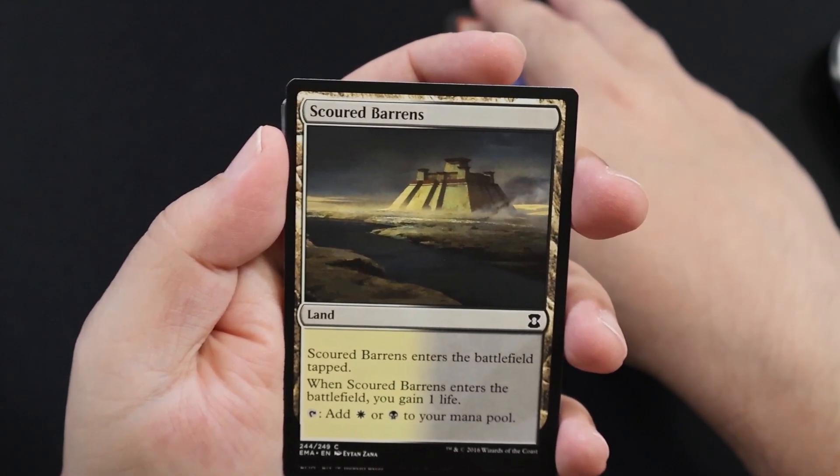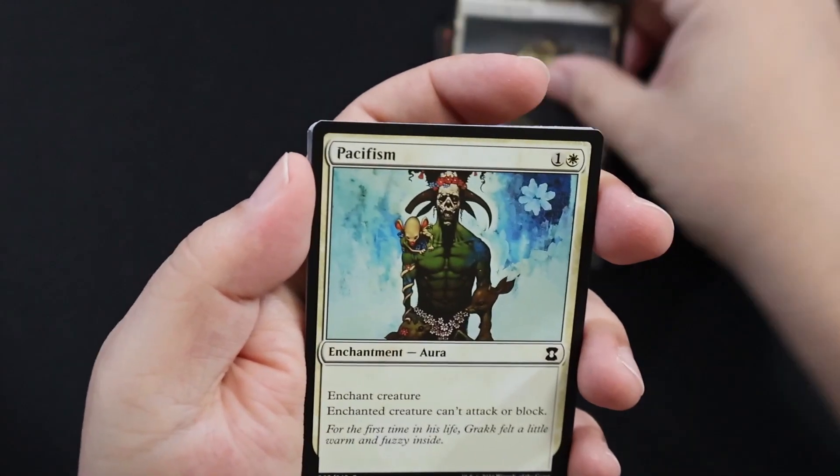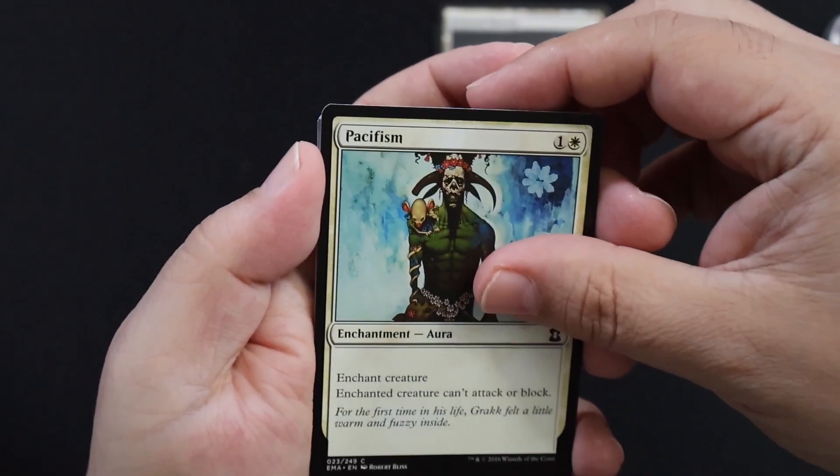Scoured Barrens — enters the battlefield tapped. When it enters the battlefield you gain one life, and you can add a white or black mana to your mana pool. Pacifism — classic white spell. Enchant creature — creature can't attack or block.